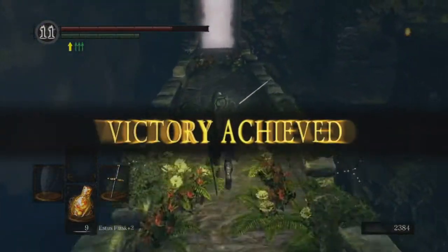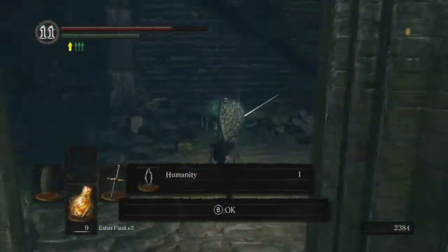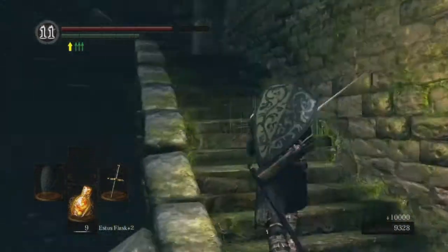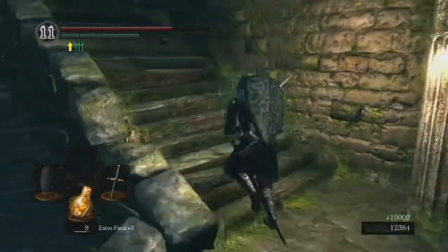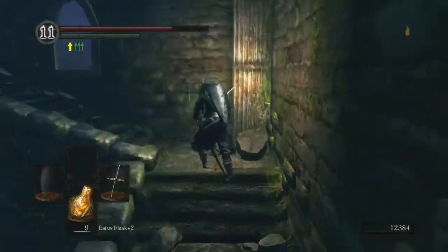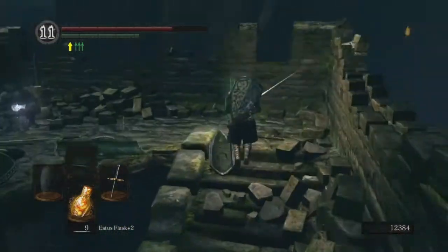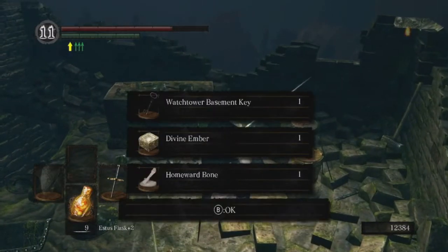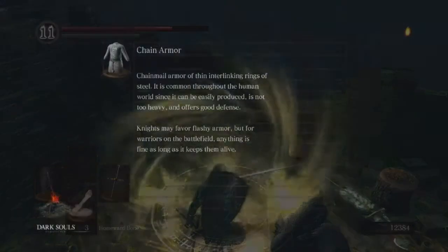I got the killing blow — Beatrice, you took too long! Was it even worth coming over here? Only like a thousand souls? Ten thousand — yeah, that's probably worth the little detour. We might go kill the hydra, I don't remember how many souls it gives. Beautiful — Watchtower Basement Key for Havel. We'll probably just leave him where he is for a little bit. Ain't got time for Havel right now. I'm also a little scared of him. It happens — don't make fun of me, because you've been killed by Havel before too.